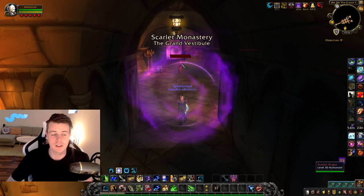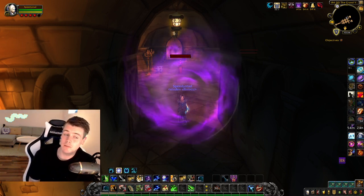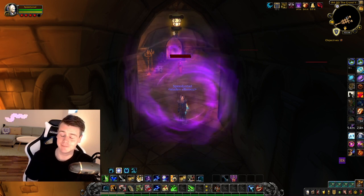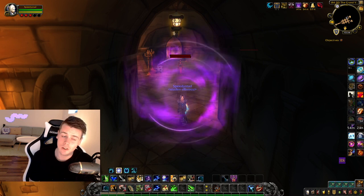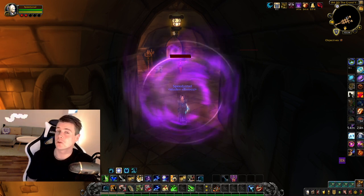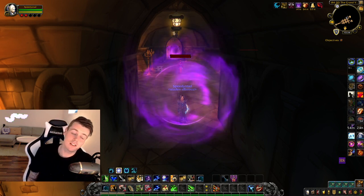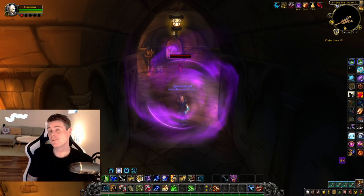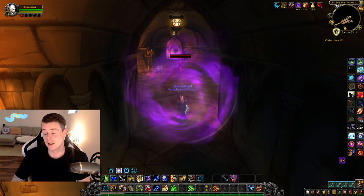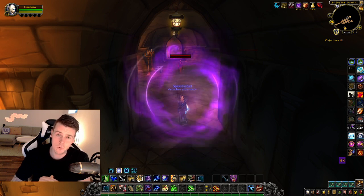Now we're going to talk about why you should do it. The cool thing about SM is that the loot table is completely screwed — you can get a Skull Flame Shield in SM, which doesn't make sense. If you've been playing the game and you know what level SM is originally, it's not supposed to drop Skull Flame Shield, but it does. Which means it also drops items like the Cloud Keeper Leg Plates and can also drop Orb of Deception. And at the same time you can get green items that are really good, like the Buccaneer's Vest and the Silver Thread set — so we're talking about high level items like Skull Flame Shield and low level items like Buccaneer's Vest both dropping in the same dungeon.